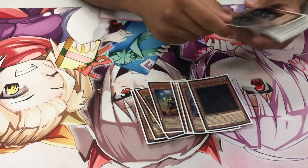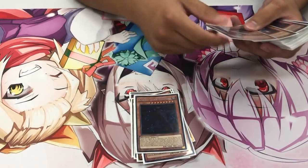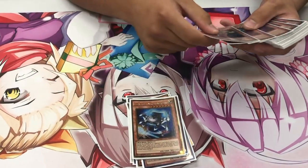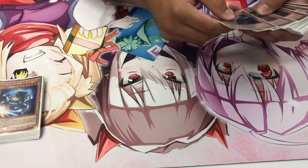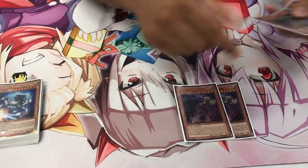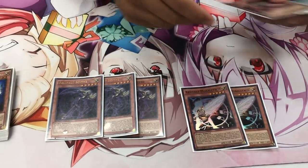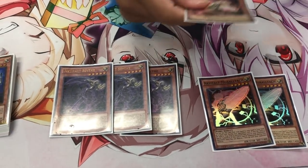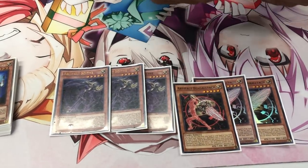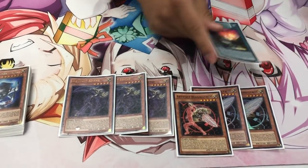The Ships — Eclipser. It negates Evenly Matched. It's just there as a floater. Destroyer, definitely. Forerunner. And that's mostly the Cosmos monsters lineup. Now, Artifacts: three Sanctums, definitely — it's a must. I'm happy that they put this to Unlimited. Moralltach and Beagalltach. I know I get lots of criticism for playing that, but I've been playing this deck for a long time and I'm comfortable with them. You're the Artifact Cosmo Master, bro.